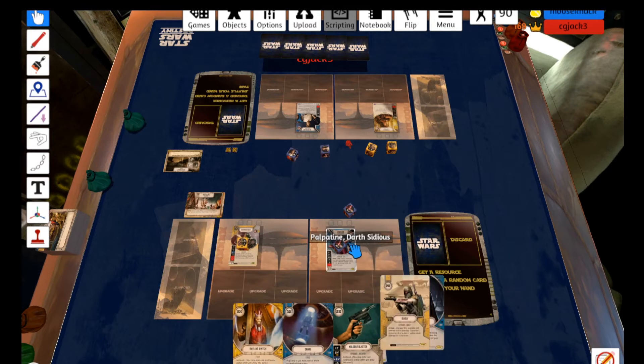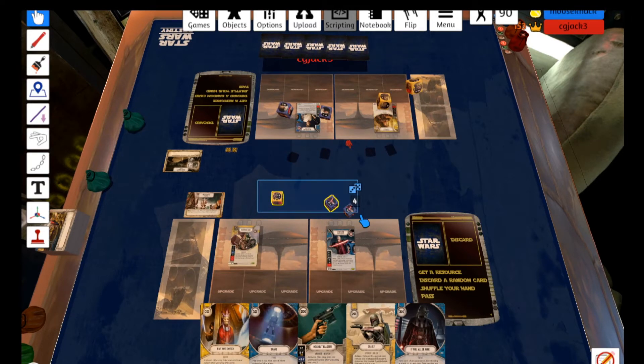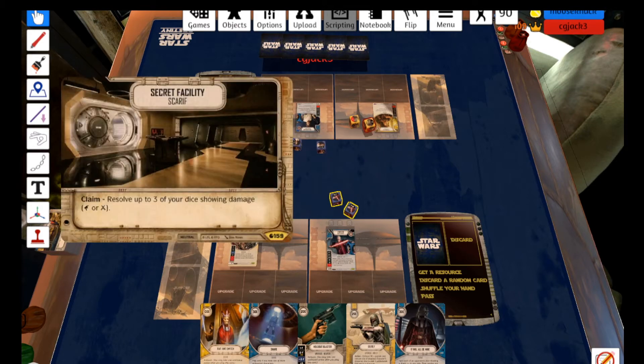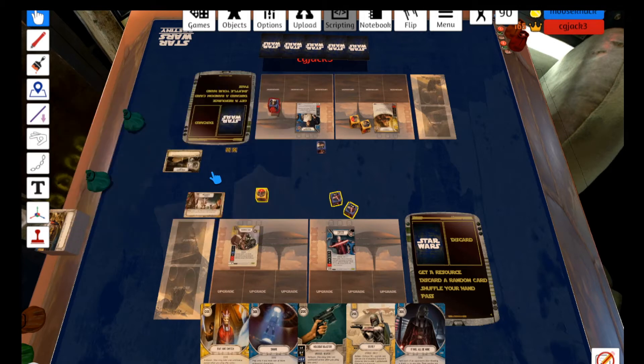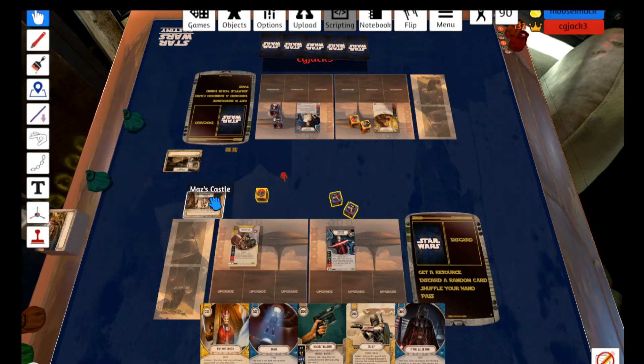Pulling into a Deadly, and It Will All Be Mine. So no real mitigation to speak of other than It Will All Be Mine, which is going to be really tough to pull off. He rolls two and I roll three. He's running the Secret Facility — resolve up to three of your dice showing damage. I don't want to do that. Draw two cards — yeah, I've got to do that because I'm going to be fishing.